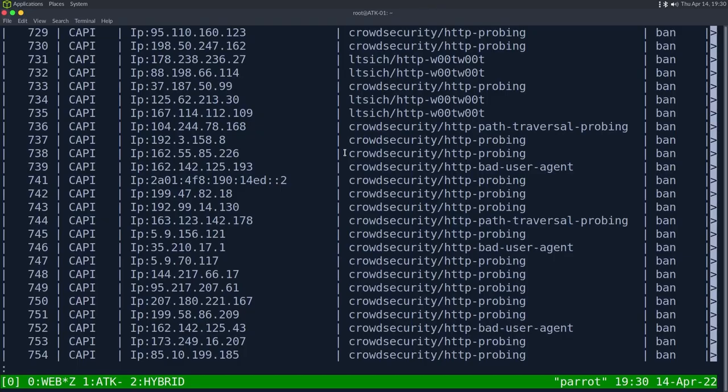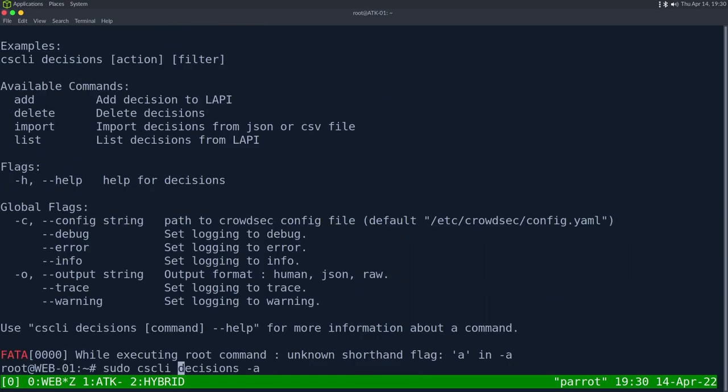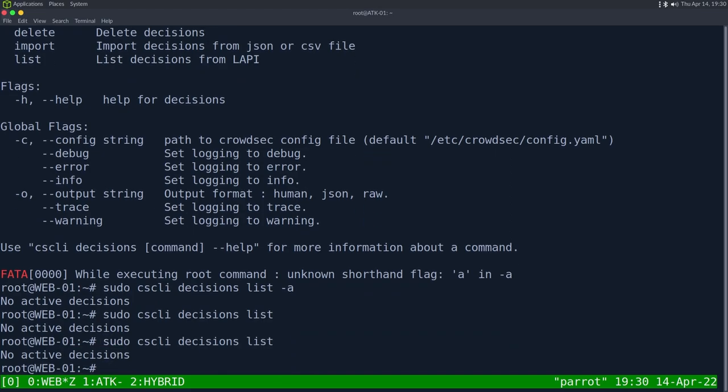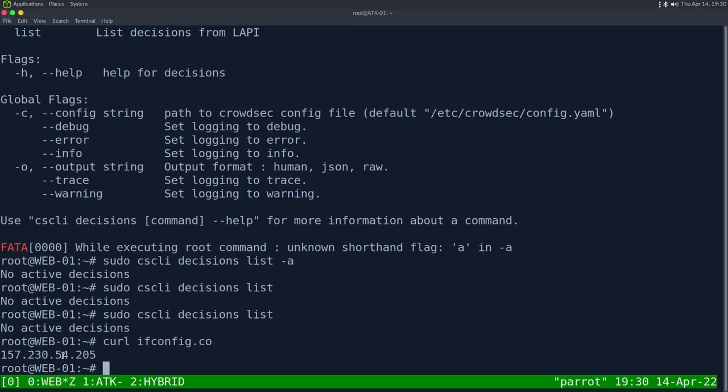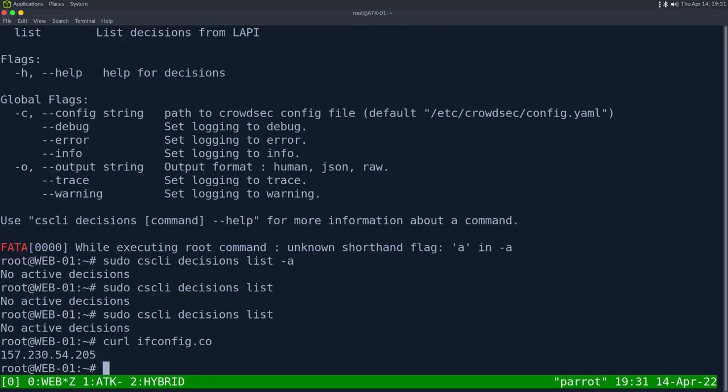On the fresh web01, there are no active decisions yet since no one has attacked it. We get the IP with 'curl ifconfig.co' and hop over to the attacking server to run crackmapexec SSH with the user root and a common wordlist to test brute forcing. We need to enable password authentication in sshd_config first.